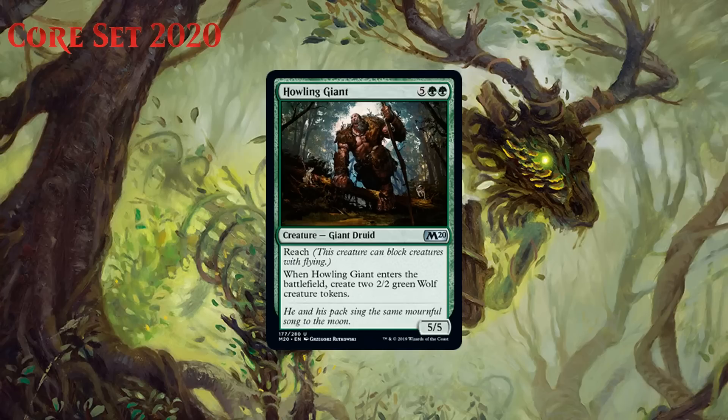Next up we have Howling Giant, who for five generic and two green is a 5/5 giant druid at uncommon. He's got reach, and when he enters the battlefield you make two 2/2 green wolf creature tokens. This is my kind of seven-drop. Not all decks want seven-drops, but when they do, they should be playing one that makes three bodies like this guy. Seven mana for 9/9 worth of stats, 5/5 of which has reach, is a great deal. He gets some extra value because there are ways in this format to abuse his enter-the-battlefield ability and because green is a color interested in going wide. Most green decks will probably have room for a seven-drop and it is hard to do much better than this guy at the lower rarities. He stabilizes the board if you're behind, gets you ahead at parity, and seals the deal if you're ahead. I'm giving him a B-.